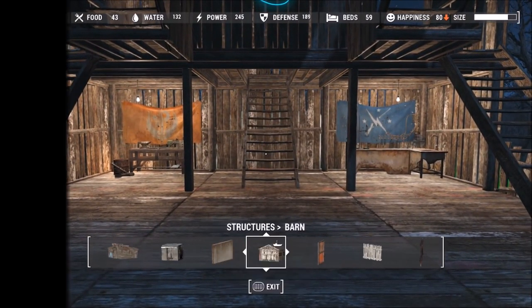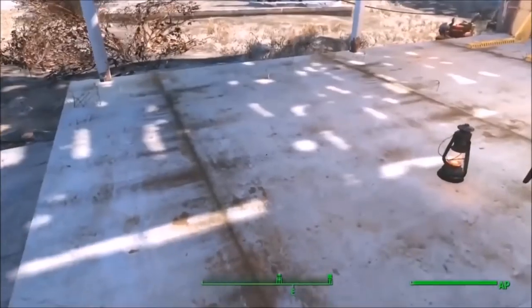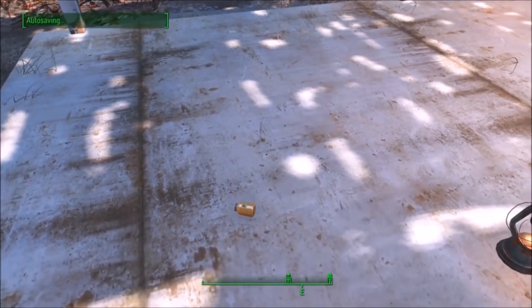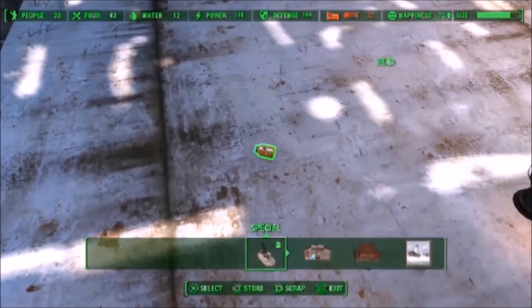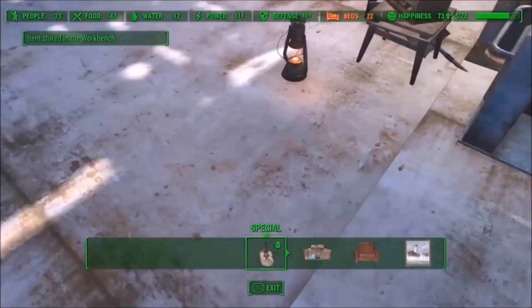To do this glitch, all you have to do is go to your workshop and then go over to any junk you want — I chose acid. Once you have chosen your material, go into your Pip-Boy and drop that item onto the ground. I recommend auto-saving at this point just in case. Then go into workshop mode. The tricky part: hover over the item you want to pick up, press Square on PS4, then very quickly press Circle. You know you've done it right when it asks if you want to sort in the workshop — press Yes.